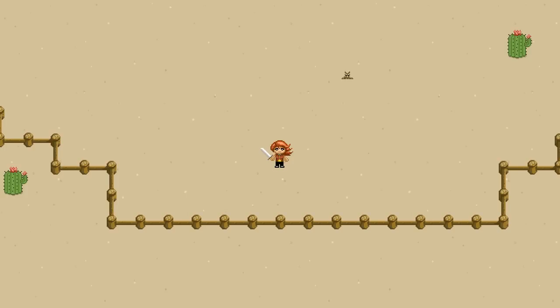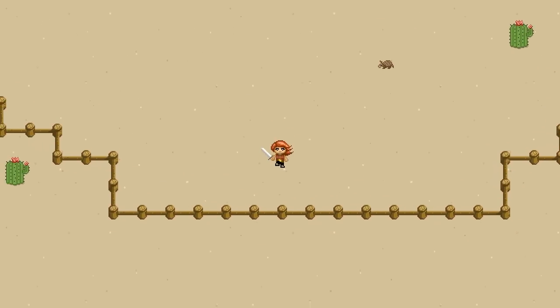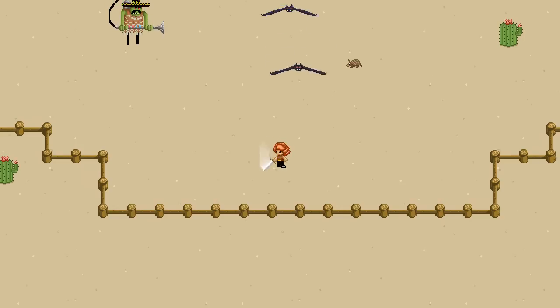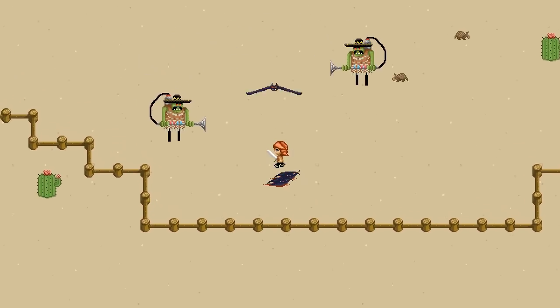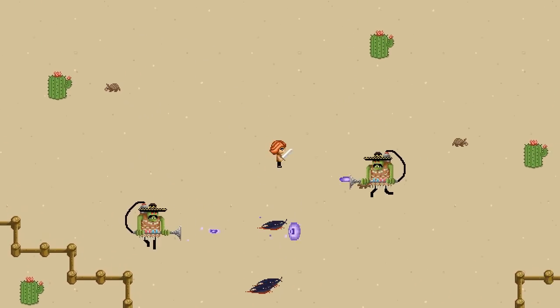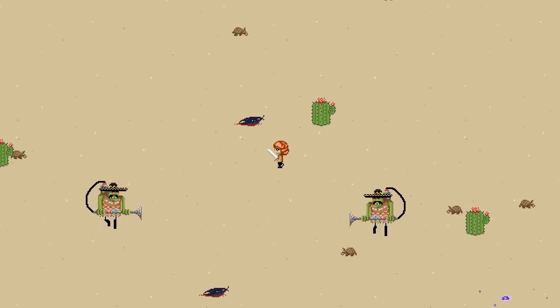If we unpause this, we have our little character here. She can walk around and she has a sword which she can swing. And evil bats are attacking because video games. And yeah, we kill them with a sword. Quite simple. That works fine.